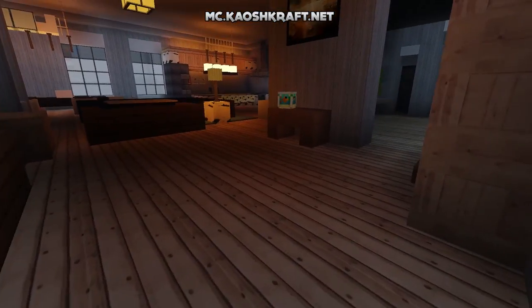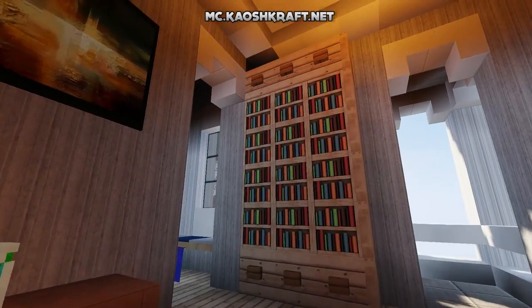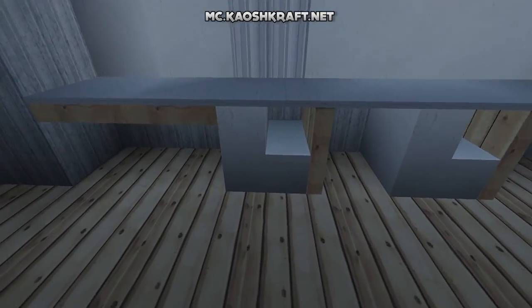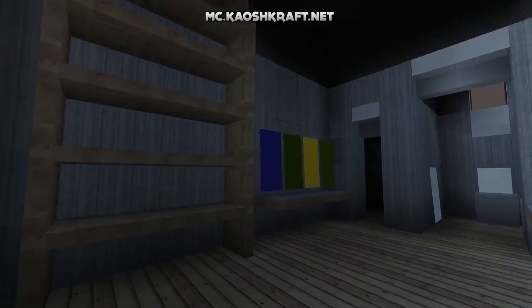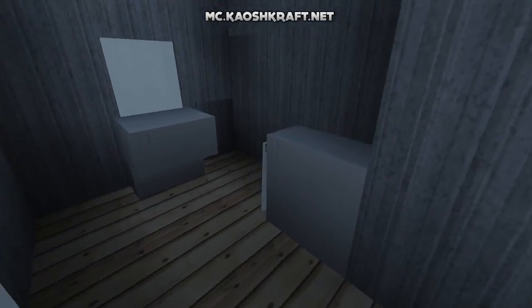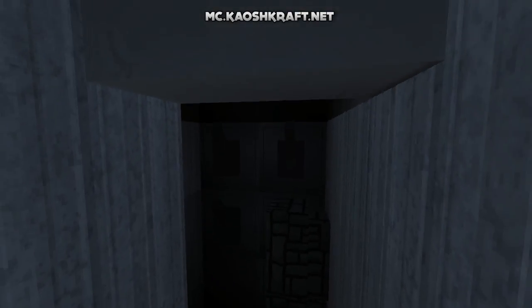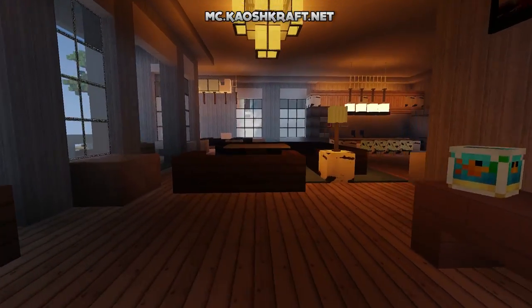This bay window area looks absolutely awesome with the lighting up top. Continuing on, there's a little fish tank on a table and some bookshelves. Going through here is the laundry room — a cool touch with what appear to be washing machines, some towels and folded clothes on a shelf, more laundry, a toilet, and a sink. There's also what looks like a generator room where you control everything in the house.